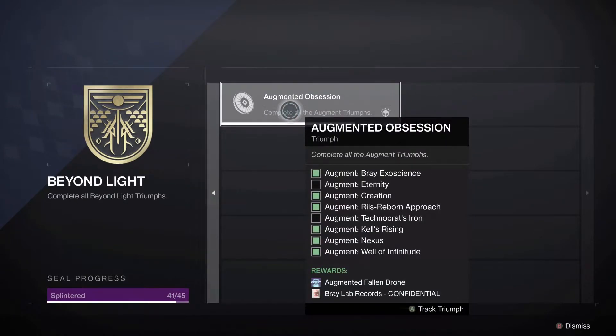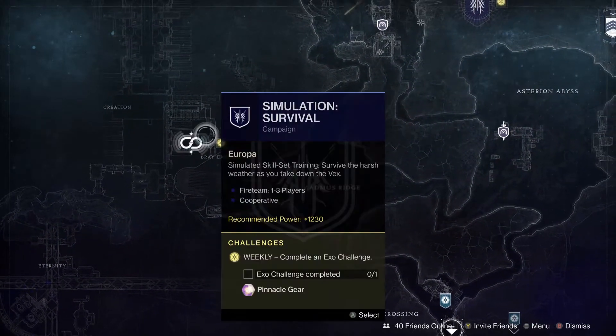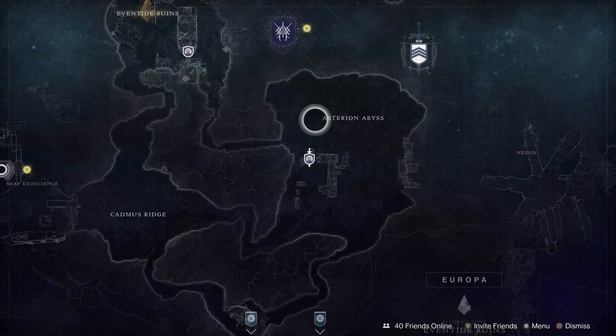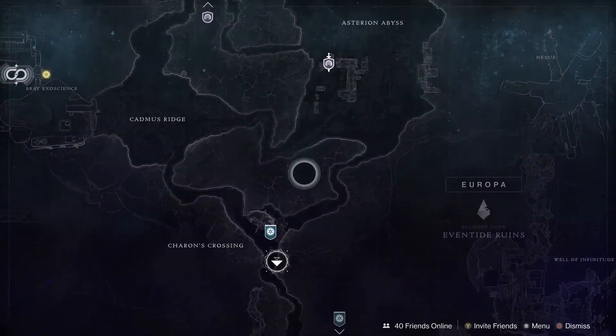The other thing we're missing is Augmented Obsession. It rotates around, and since this week is Eventide we can get the Technocrat's Iron, but we need Eternity. Looking at the Europa map, it is in Bray Tech — that was last week — so we need about three more weeks for the augment, unless it skips the Asterion Abyss. Aside from that, that is everything new on Europa, and it is Dark Priestess again for the lost sector.